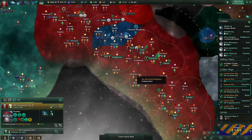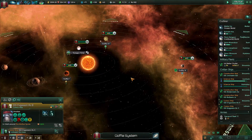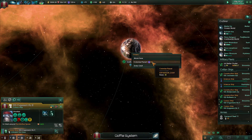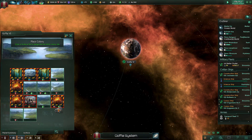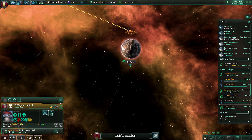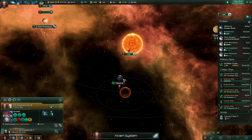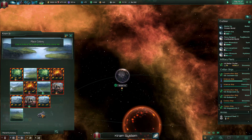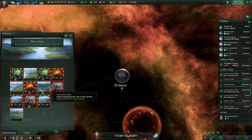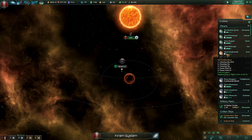Colony ships are done. Let's send the first one into this system. Colonize — and you can see it costs 30 influence to colonize it. Let's put it right here. This is new as well — you can now randomize the colony names. The second colony ship goes to this world, let's put it right here.